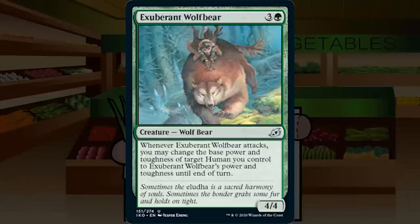Exuberant Wolfbear is 3G for a 4/4 uncommon Wolfbear. Whenever it attacks, you may change the base power and toughness of target human you control to match Exuberant Wolfbear's power and toughness until end of turn. Assuming you're in green-white or green-black with humans, this turns your 1/1 humans into 4/4s — but only one, so it doesn't really help a go-wide strategy. It's a 4/4 for 4 in every green deck, which is fine, and the upside is situational. C+.